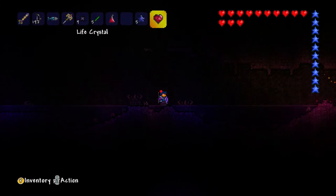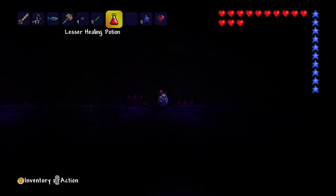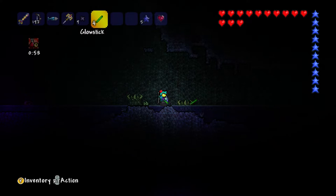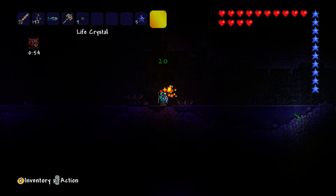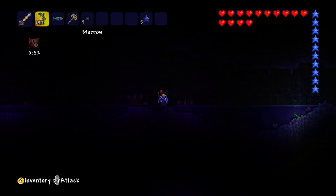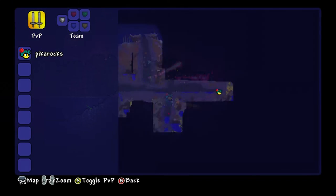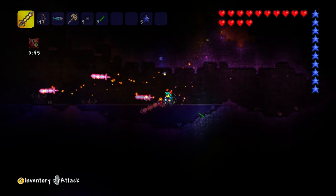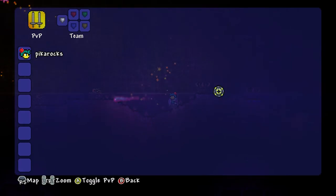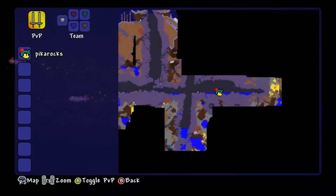I also got this - it's called a life crystal and it's used to increase your health. If I use it I will have one more heart. The blue stars will increase your mana, which is useful if you don't have much mana.